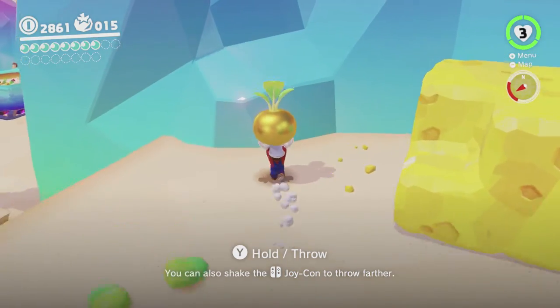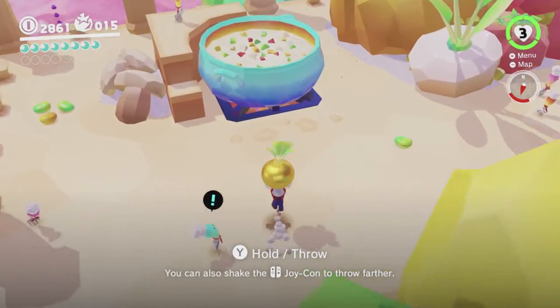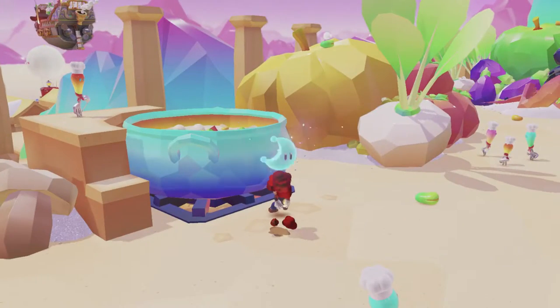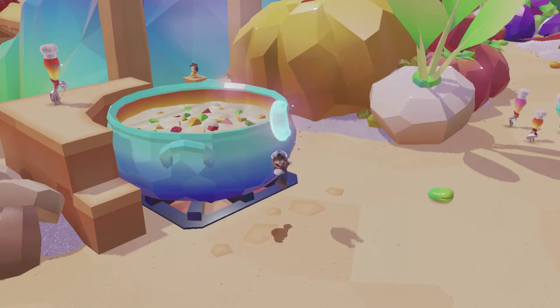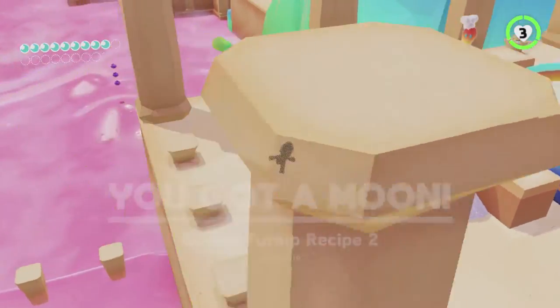There we go. Easy peasy. Just climb up here and you can just drop the turnip in here and get another moon. Mario, do not jump into there - you are not a turnip. Okay, we're at nine now. We're halfway there and we still haven't got any story moons, which is pretty cool.